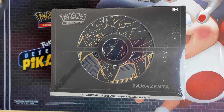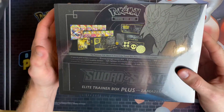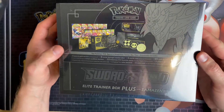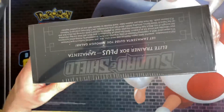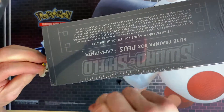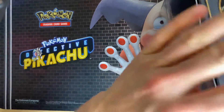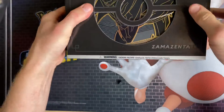It's your boy Alpha, we're back today with another Pokemon box opening. We've got the Zamazenta Elite Trainer Box Plus. With this one you get a gold card, 12 packs, the metal dice, markers, and sleeves. I like these boxes because you get 12 packs, so you've got a chance of getting something good. I've seen people pull really good stuff out of these.